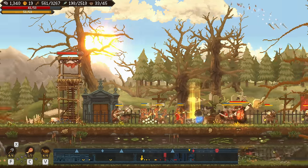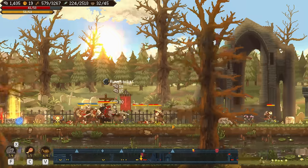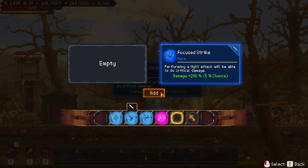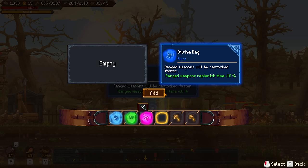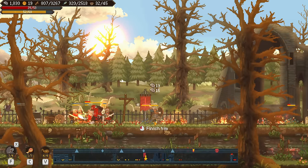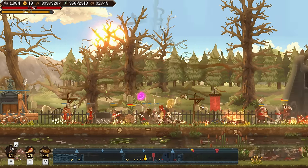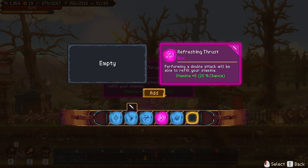That's a big boy. Yikes. Performing a light attack will be able to do critical damage, 5% chance — I'm not using light attacks very much, but because I have slots I'll take them. Range weapons will be restocked faster — that I like, even though my ranged weapon is much weaker. Nice — Graveyard Keeper, he's called. Performing a double attack will be able to refill your stamina — perfect. Going all in here, guys.